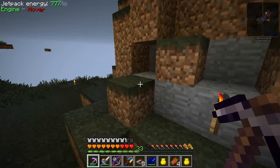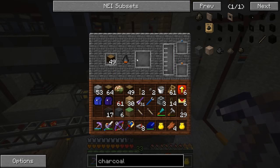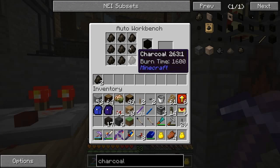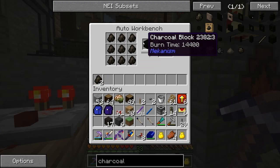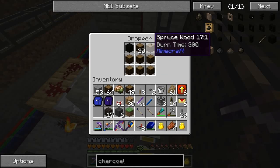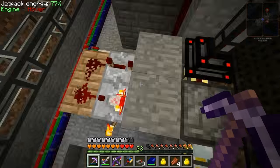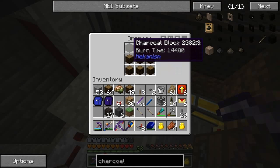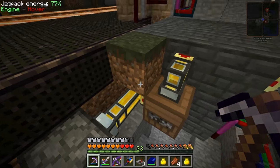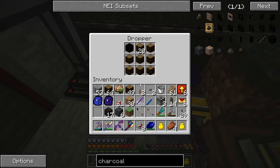The coke ovens turn the wood into charcoal in 900 ticks, about 45 seconds. Each piece of charcoal it cooks goes into this auto workbench. Once it gets 9 in there, it makes a block. Those blocks start funneling into this dropper, and I have a precise amount of other blocks in here. Using a comparator, we detect when exactly 15 charcoal blocks go in — we don't want any less or any more. It takes at least 3 hours before we get 15 charcoal blocks, so it's a very long process.